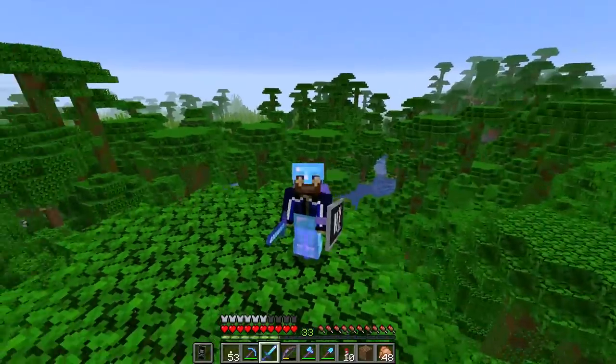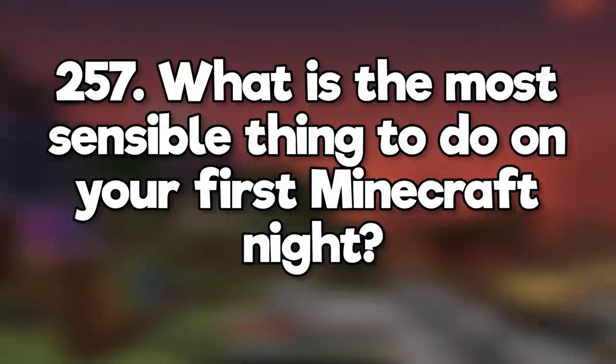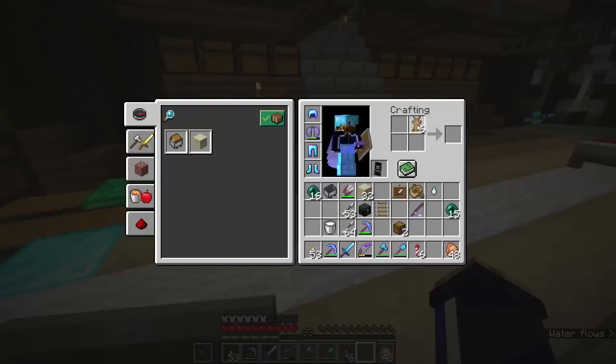Why can't I use a sword to block? Sword blocking was removed from the game when shields were added — use a shield! What is the most sensible thing to do on your first Minecraft night? Sleep! Or maybe go mining. What can you do with rabbit hide? Put them in a 2x2 to get one leather. They're not used for anything else.